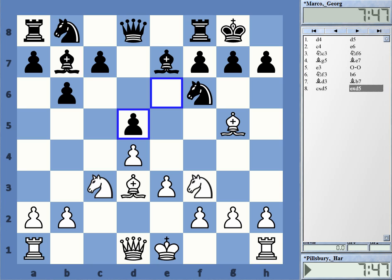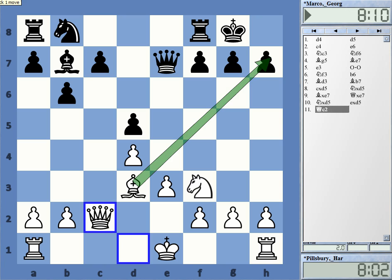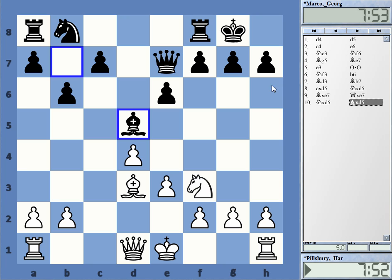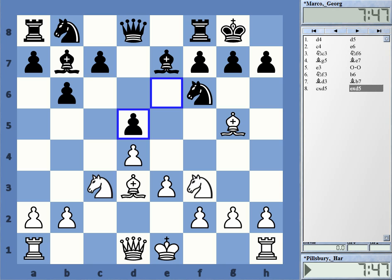Marco took on d5 with the pawn. This is possible, but I strongly recommend playing Knight takes d5 here. It is not an ideal situation for Black if you note that the h7 pawn is still there, not on h6. A move like Queen c2 now just gains a tempo — Queen c2 is a useful move anyway, and Black needs to react. I still think that this was a better way to play than what he did in the game. Also in this type of position, Bishop takes d5 is possible — it's not ideal with the pawn on h7, but he went e-takes.